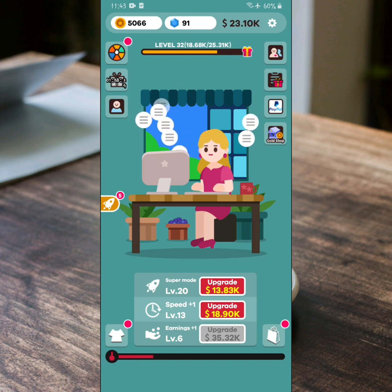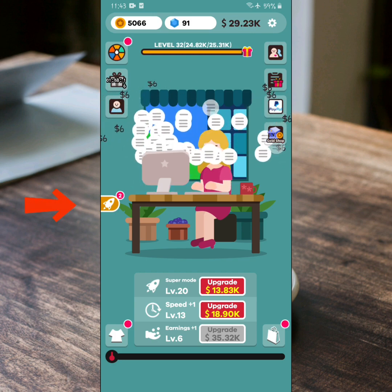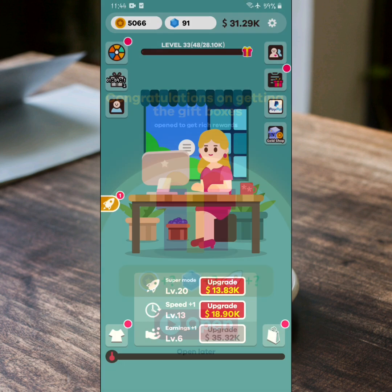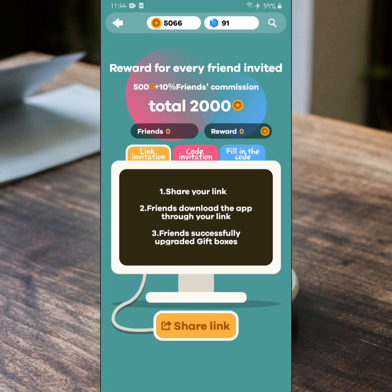Pangapat, every time na nagli-level up ka, makakatanggap ka po ng gift box which is may laman po na coins at diamonds. So kailangan nyo pong mag-tap-tap para mag-level up. Pwede din po kayong gumamit at bumili ng power-ups para mapabilis ang inyong pag-usad. At panglima, by inviting friends, makakatanggap ka ng up to 2,000 coins kapag ginamit ang referral code mo.